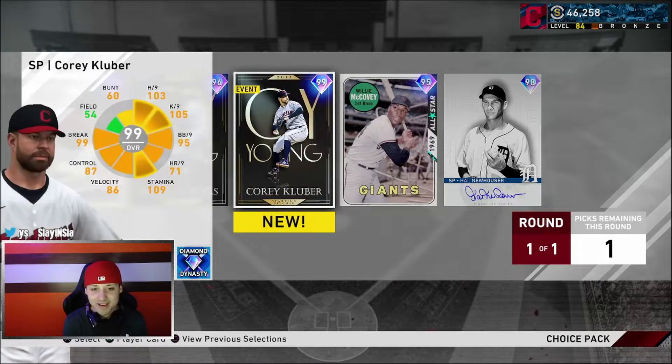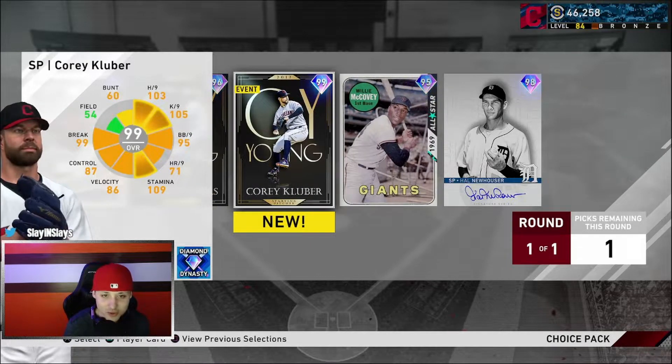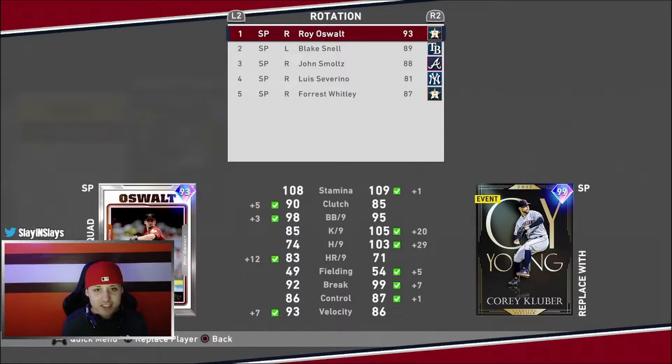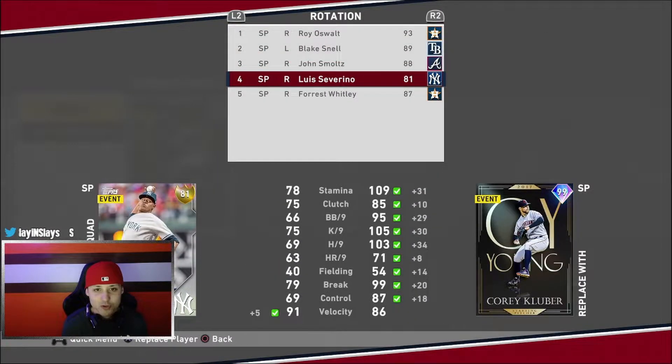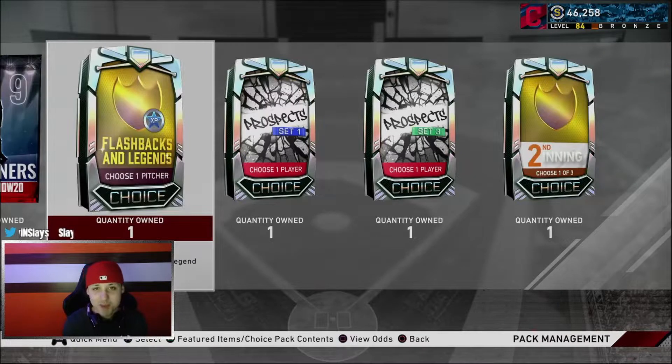I already know who I'm picking. You got your choices here - Rickey Henderson - but we are taking Cory Kluber. Yes, add to rotation! We're going to take out my current starter. Cory Kluber is going to be our starting pitcher - he is a monster. Indians fan, gotta have him.